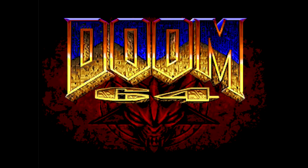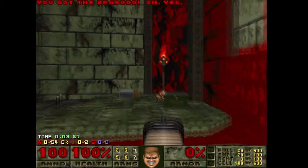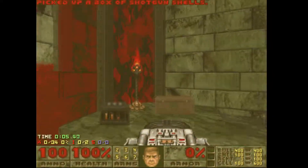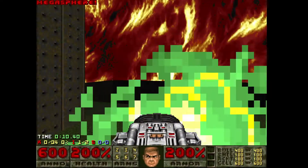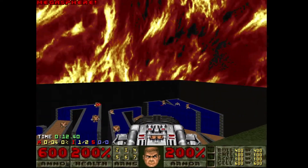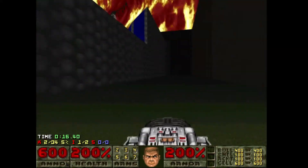Hello, welcome to my playthrough of Doom 64 for Doom 2. This is map 33, a super secret level that cannot be accessed properly — you have to warp to it. It's an intro sequence from Doom 64.